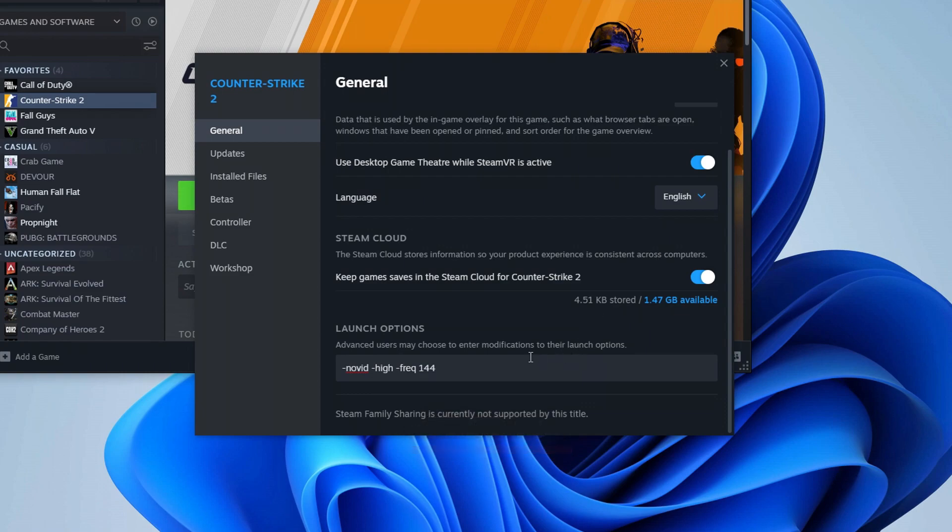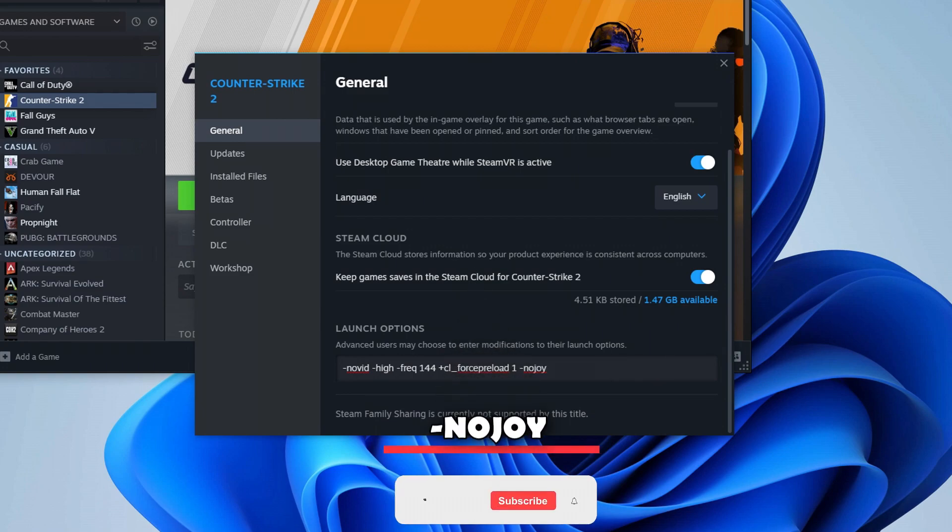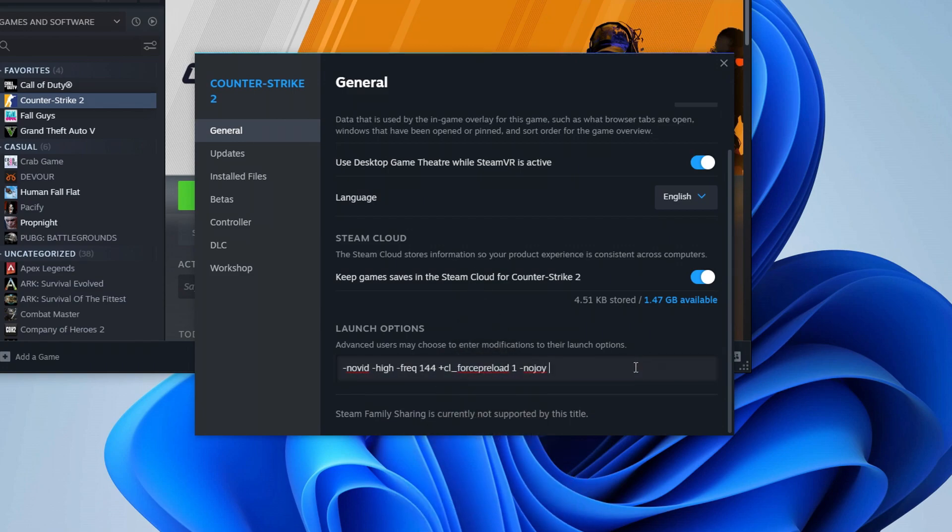Plus cl_force_preload 1 to preload all the maps; -nojoy to remove gamepad support from the game, which frees up a little bit of RAM; -fps_max 0 to remove FPS limits.